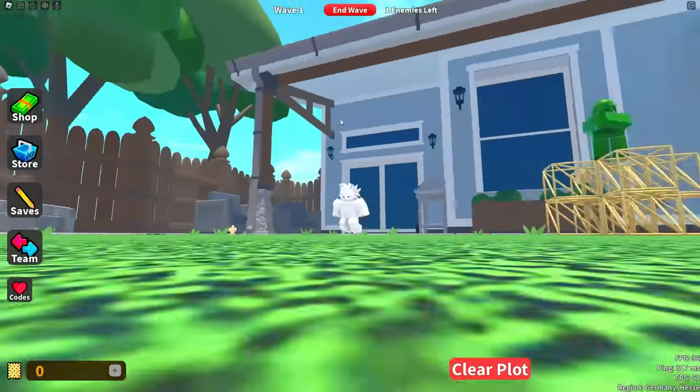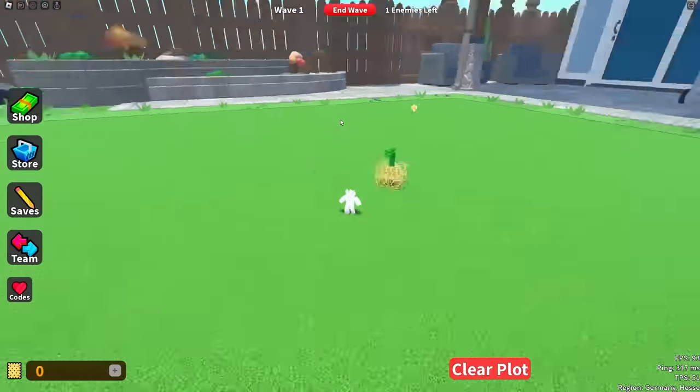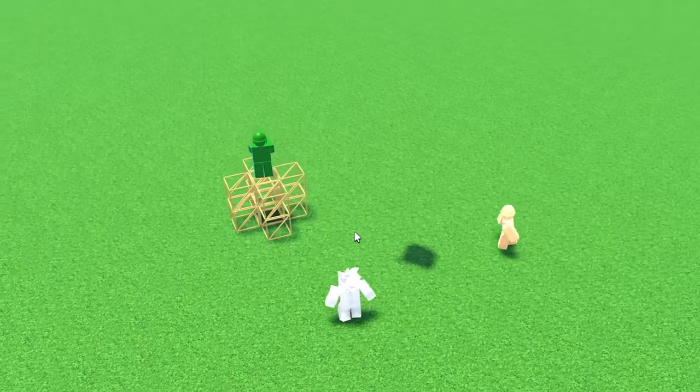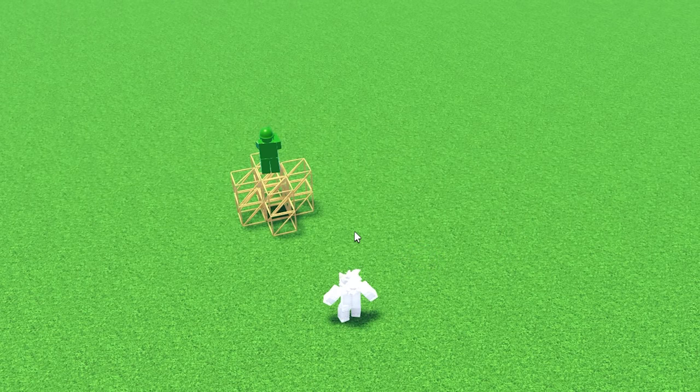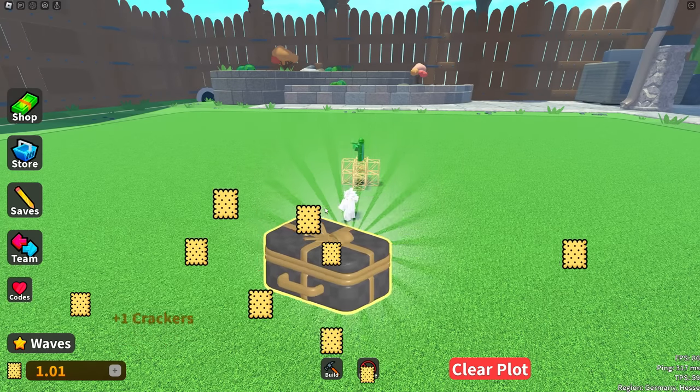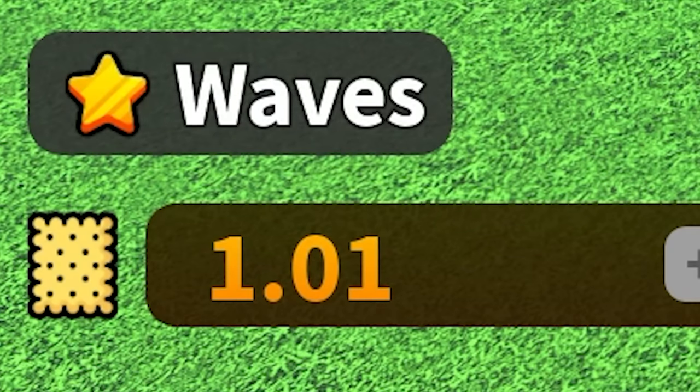After that, I send out the first wave. It is a little bit anticlimactic because I just have to sit here and wait for one enemy. The first wave is not that exciting, but I get it — it's an introductory wave, it's supposed to show you how the game works. I then went and redeemed the code — TD release — and it gave me one cracker.